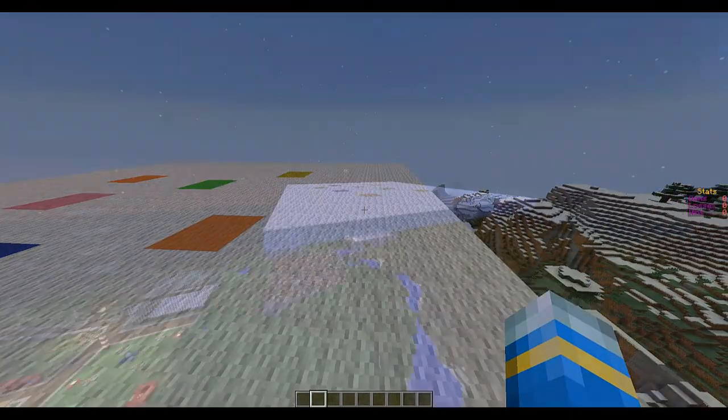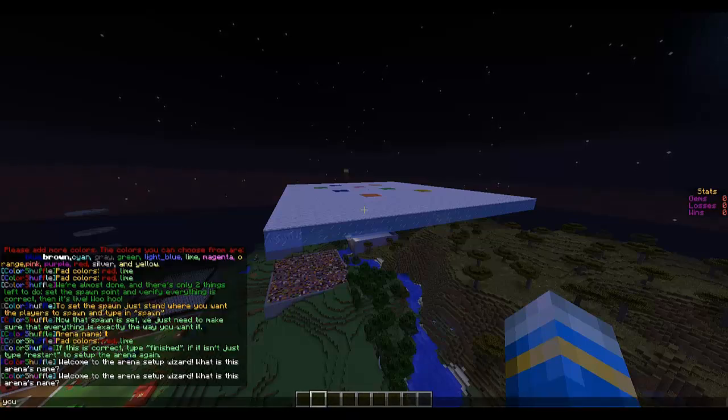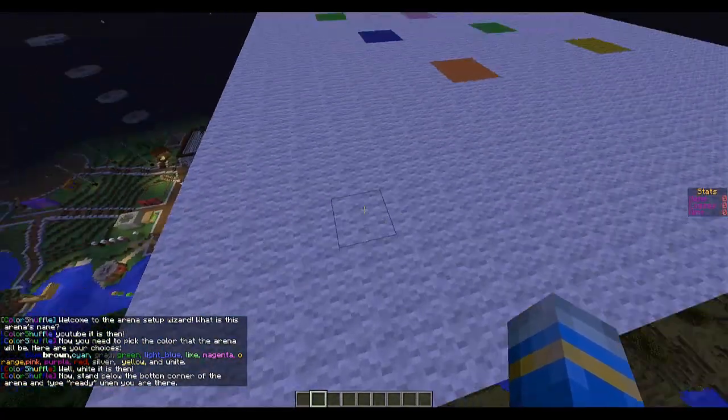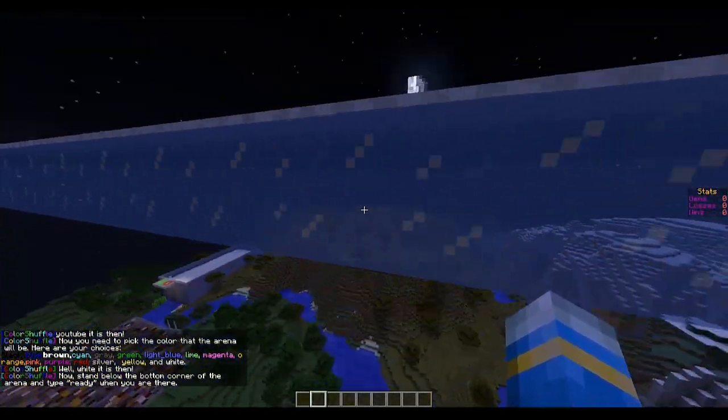Now we just need to do a command to set it up. The command is /kolor setup — spell it the American way. It asks you the name of the arena, so we're going to type 'YouTube' as I always do. Then it asks for white — so that color is the color of the carpet on top of the ice.